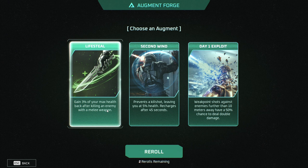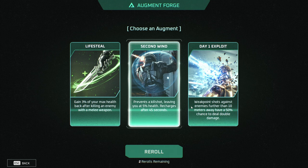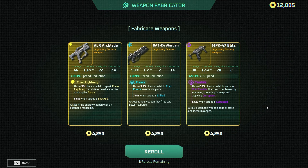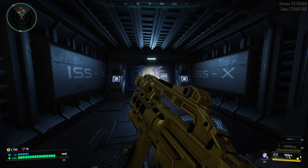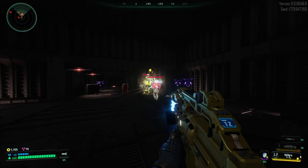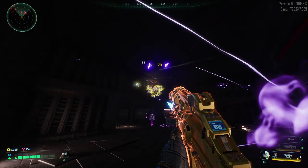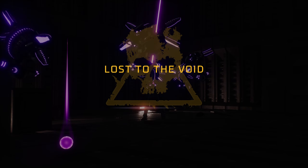Max health back after killing an enemy with the melee — that's also really nice. I don't feel like I killed enemies that many times with the melee. Chain lightning weapon — SMG. I think I might get this one just to try it out. This is bad — I'm dead again. Damn it.